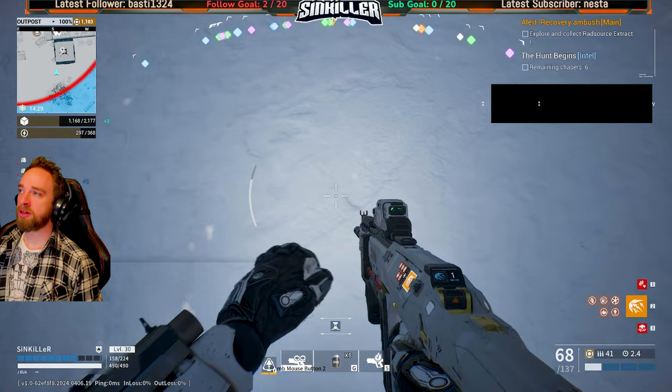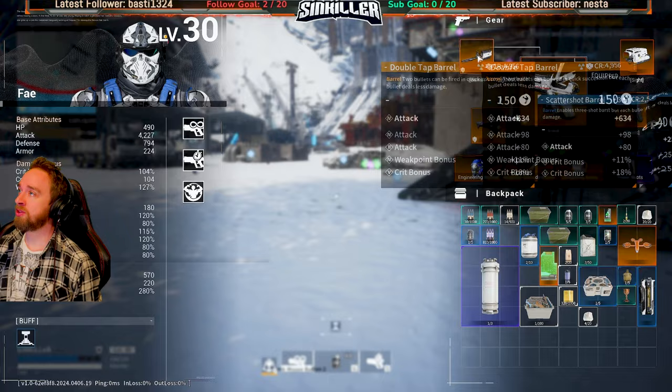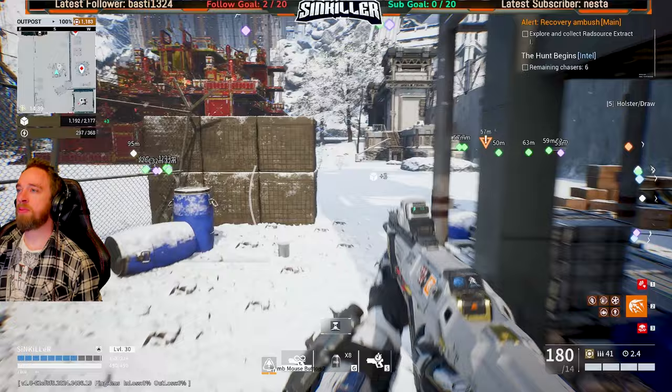What did we get here? Scatter shot - enables a three shot burst. I've always wanted to test this. Yeah it does three shots. I really want to get a much higher version of that. Where did all this stuff come from? It must have dropped from the enemy or I walked straight over it earlier. Can't go this way - let's go back up and grab everything. We're going to make this a long tour.